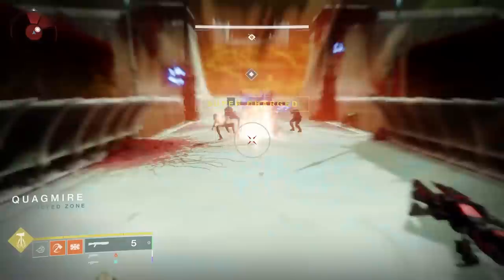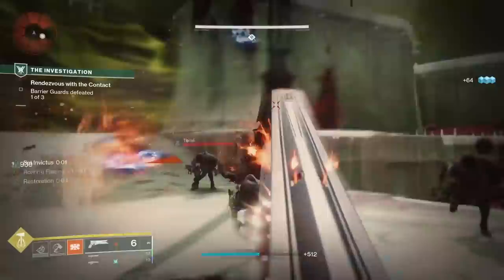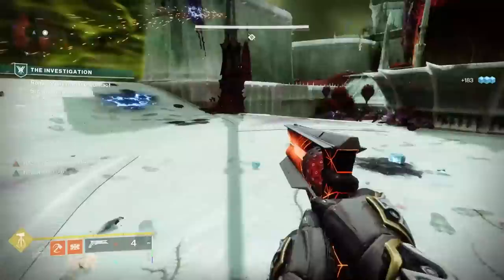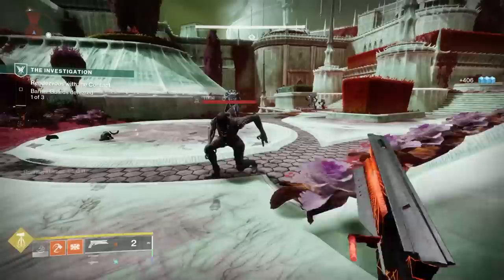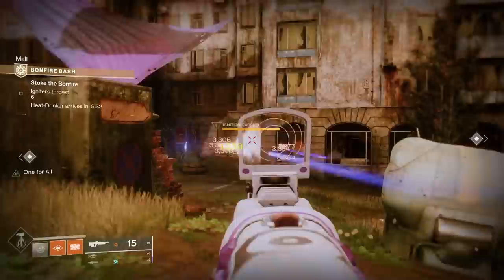Run the Investigation mission 2 times — if you're able to use the checkpoint, this process will be even faster. Each run takes about 7-8 minutes, so 15-20 minutes give or take for 2 clears and loading screens, which will get you almost 30 leaves assuming you have on all the armor. Then run Bonfire Bash, which takes about 8-10 minutes, then fully upgrade an armor piece and there you go — high stat armor farming.